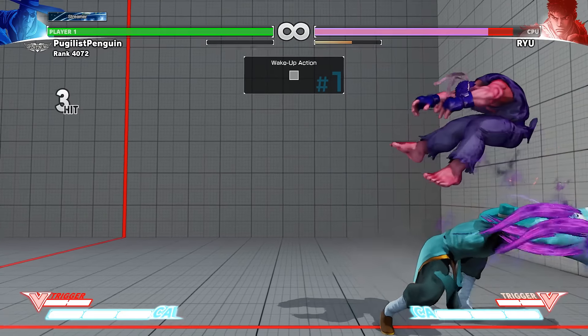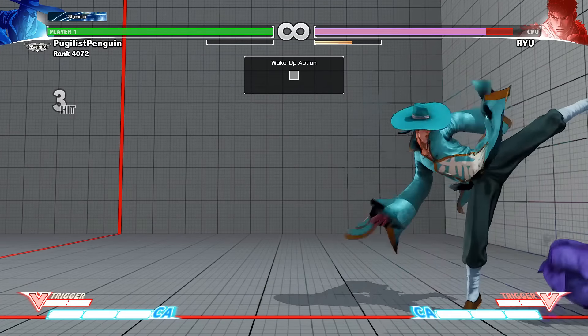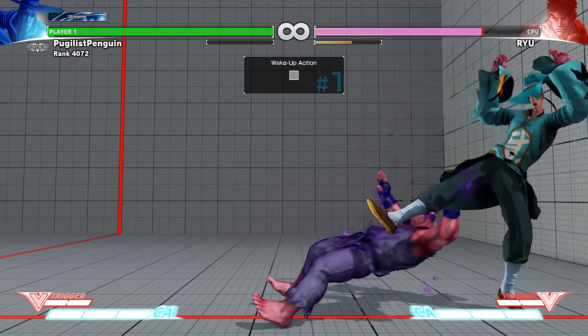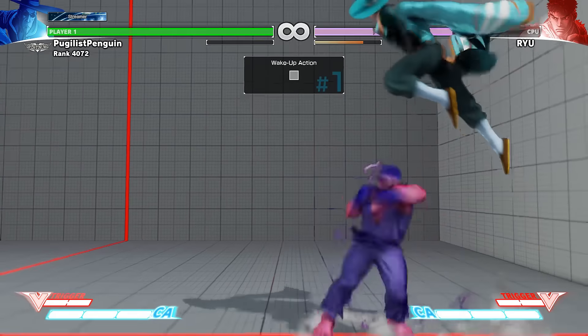Frame killing is when you whiff attacks on purpose to automatically time your setups. This means you can use a sequence of buttons without worrying about mistiming them. Here are several examples of how Fong can use this information to cover all wake-up timings.